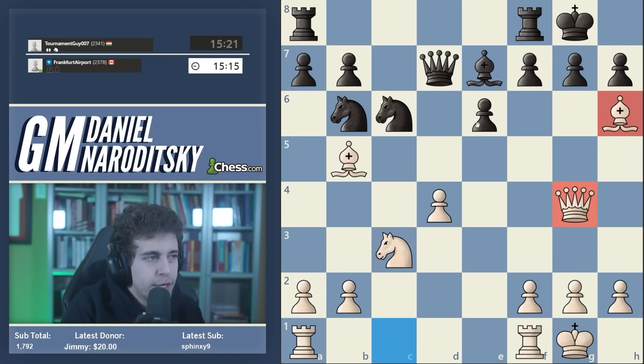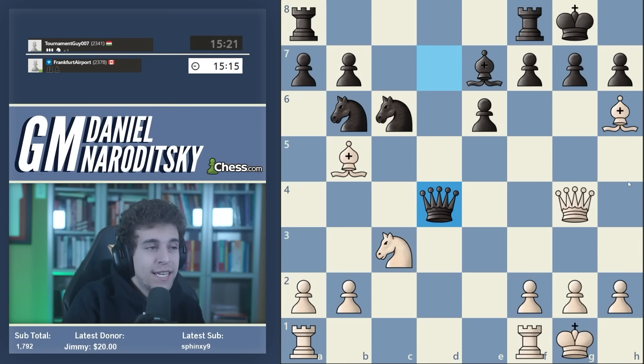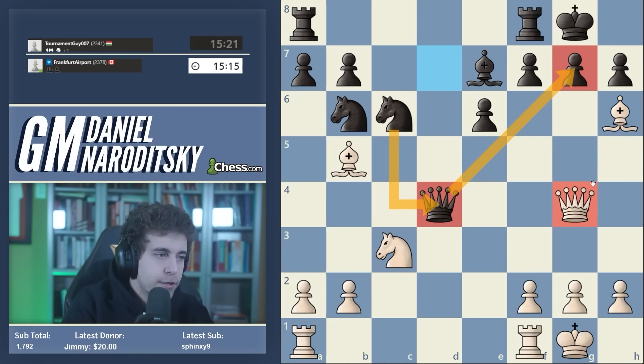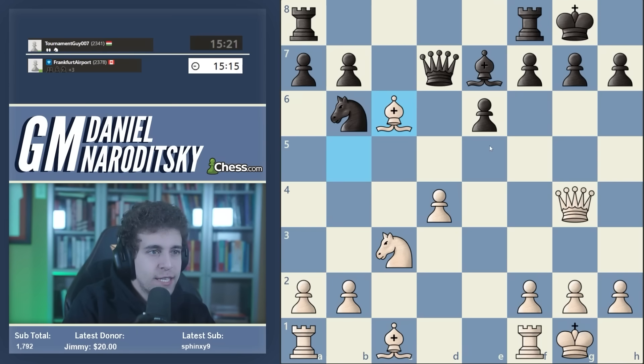In this position traditionally black was automatically playing bishop e7. Does anybody know the most challenging move here for white, which gives white a small but very nagging advantage? If you can guarantee black plays bishop e7, this line is perfectly acceptable. Yes - queen g4 is exactly correct. Queen g4 is correct. Now black castles kingside, and here another very important point: if you just excitedly play bishop h6, this is a blunder because black can actually play queen takes d4.